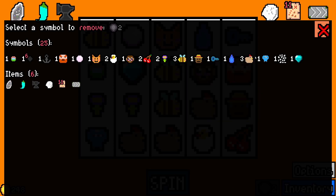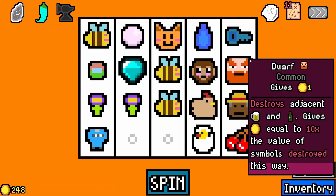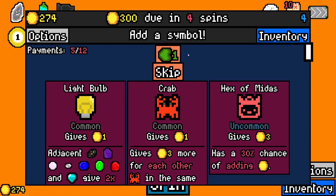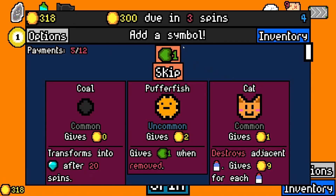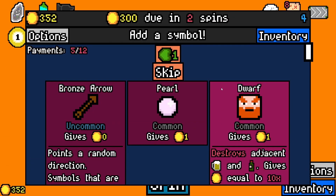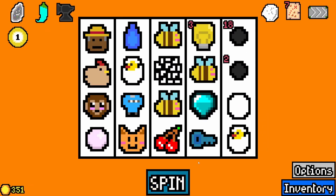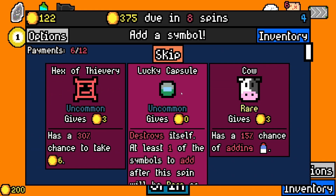I should probably start removing these chickens though — they're just going to keep flooding everything with eggs now that I got conveyor belt. I only need one. Light bulb for the diamond. I'll take another coal. I'm on a bit of a roll, I can take it. And a wine for the dwarf. Rent paid off.